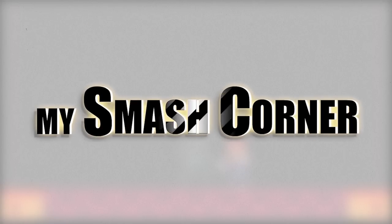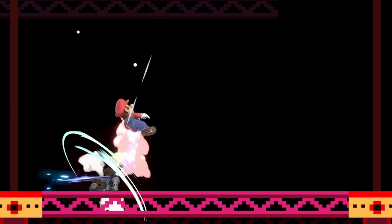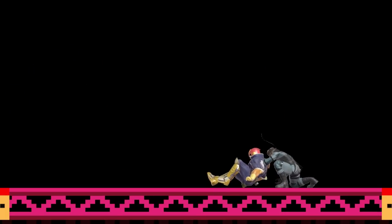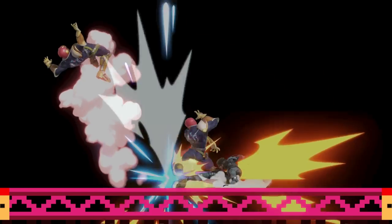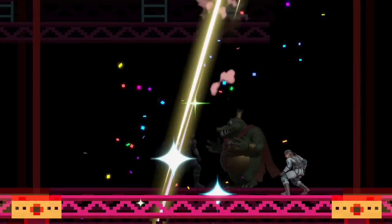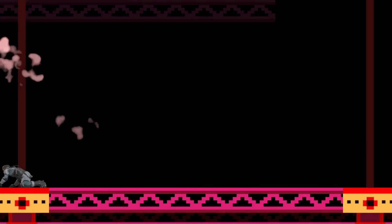Snake's down throw is one of the most unique throws in the game. There are of course countless ways to follow up, but in this video I'm going to focus on setups that maximize option coverage instead of maximizing damage, meaning I'm not going to talk about solo reads, rather setups that can cover as many options as possible. I'll be discussing a lot of setups today, so I'll leave details and timestamps in a comment below should you need to refer back.